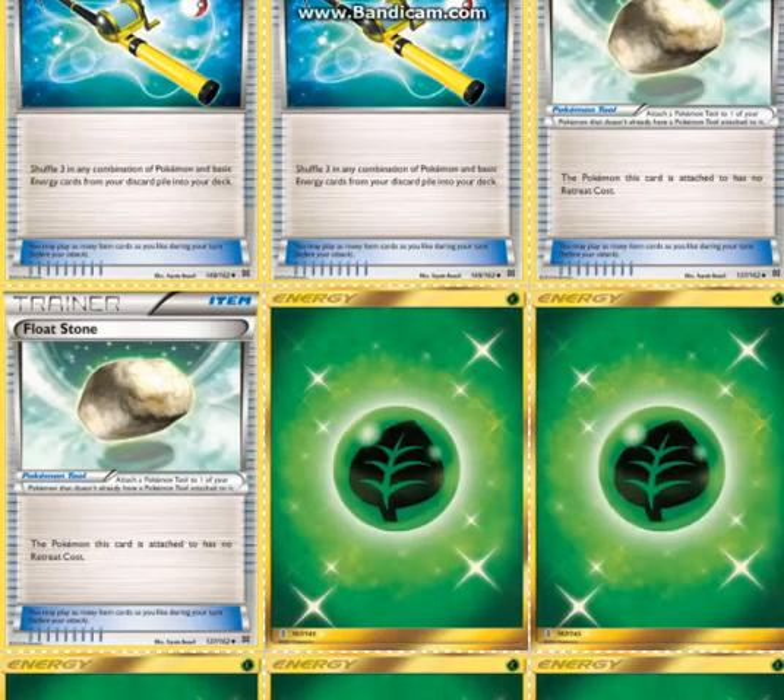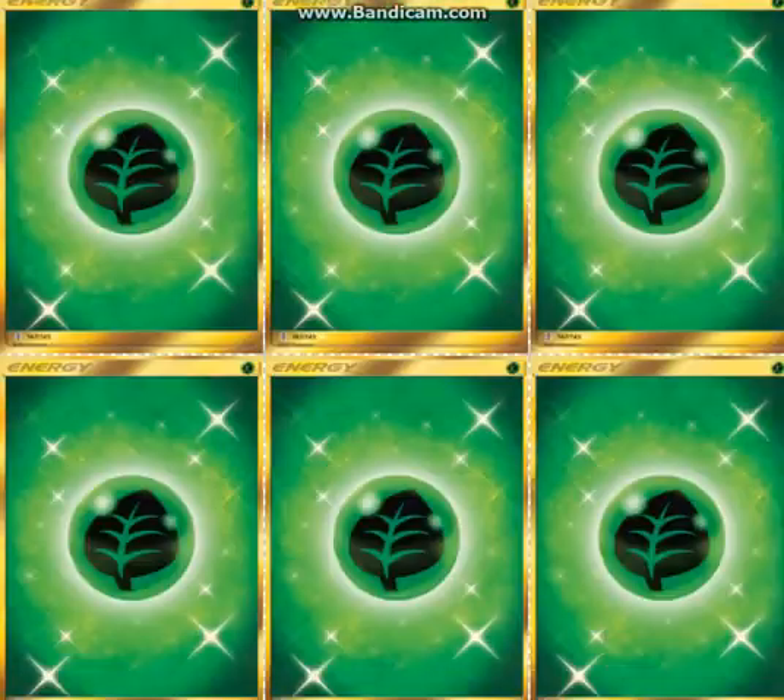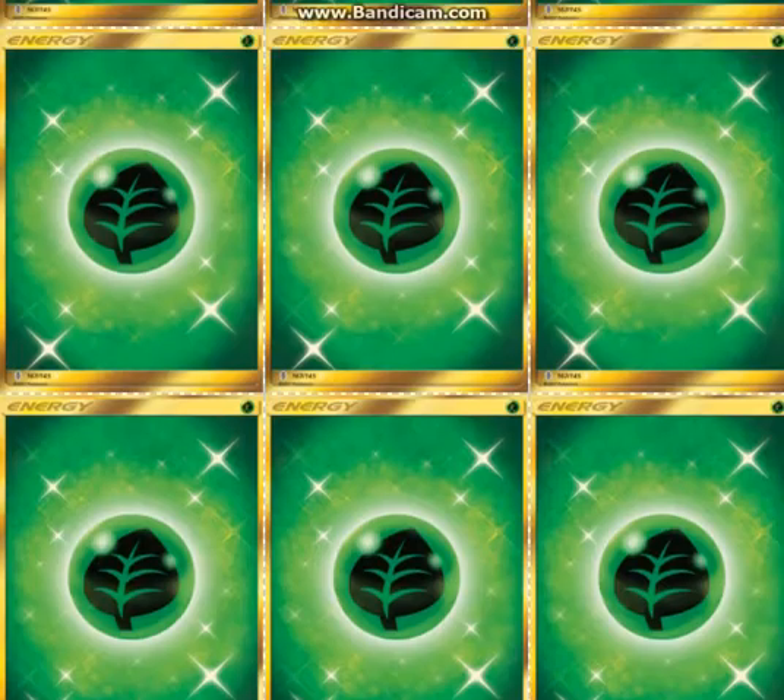2 Super Rod to shuffle your Grass Energies back. And 2 Float Stone to retreat your Venusaur if you don't have them already. And then 11 Grass Energies, which is a lot. It's enough to hit almost every Max Elixir.